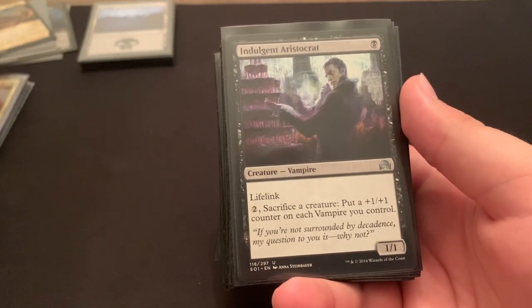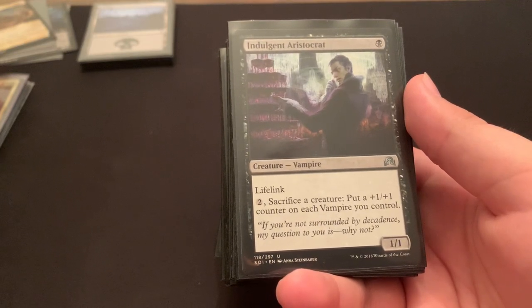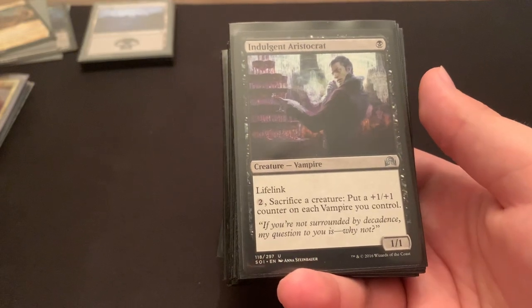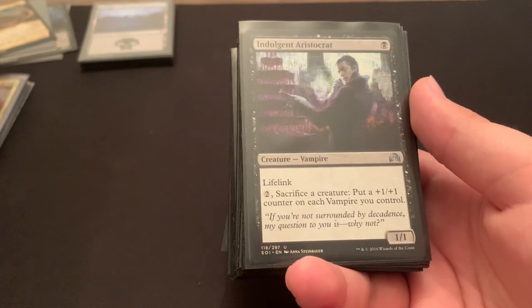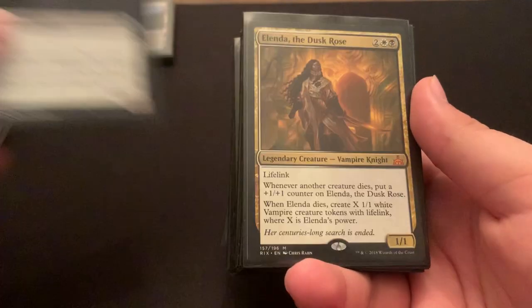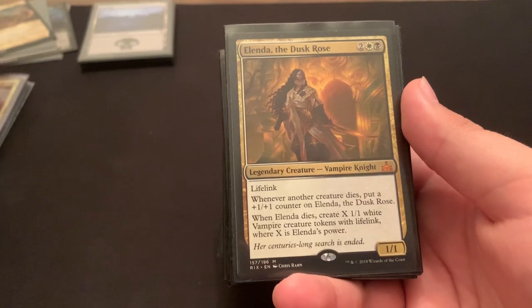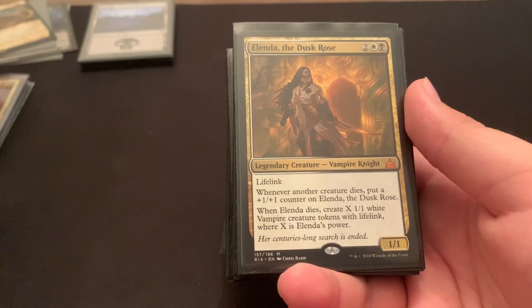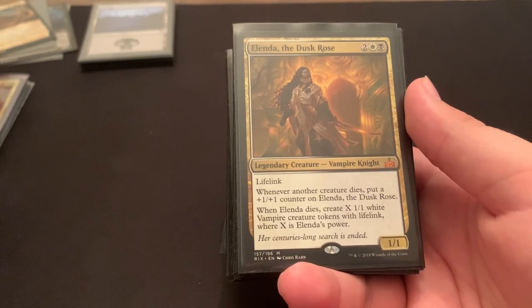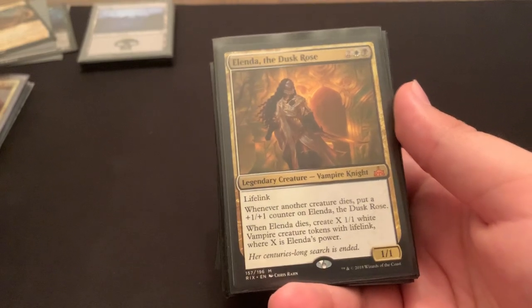Indulgent Aristocrat — great card. 1 black, 1-1 lifelink, so he's already pretty good. Pay 2 mana, sacrifice a creature, put a 1-1 counter on each vampire you control. This is great because Edgar makes sure he comes in with sac fodder. At worst turn 1 or 2, if you have the mana, you can make your 1-1 lifelinker a 2-2. Arlinn the Duskrose — whenever another creature dies, just any other creature, not just ones you control, put a 1-1 counter on her to make her big. She has lifelink, and then whenever she dies, make X 1-1 lifelinkers where X is her power. Worst case scenario, you play her and she dies, and you immediately get a 1-1 with lifelink, aside from the 1-1 you make from Edgar.